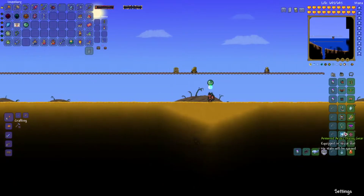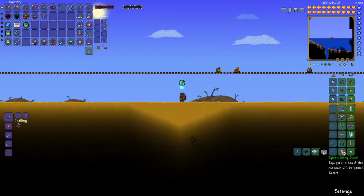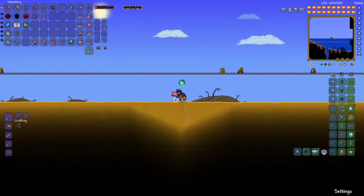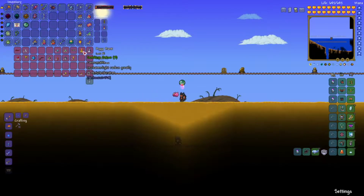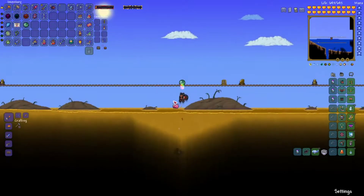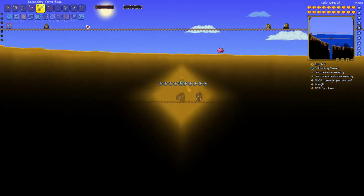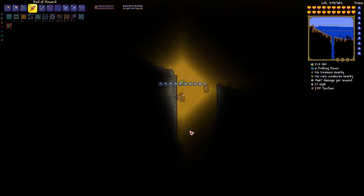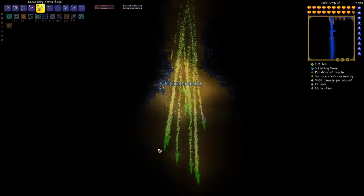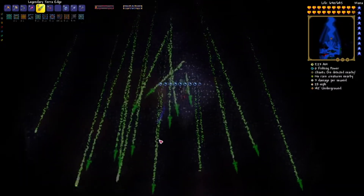I'm gonna zoom out a little bit and put on the Arctic Diving Gear. I can turn that back off, and yeah this should be everything I need. I'm gonna put on - don't know why I fell there. I'm going to put on a - actually I don't think sunshine potions even work in the Abyss. Why do I keep falling through the water? Let's go ahead and go down here and hopefully we can find some of that Chaotic Ore. I'm pretty sure it's just the red ore that spawns fireballs underneath it - I know that sounds weird, but that's pretty much what happens.